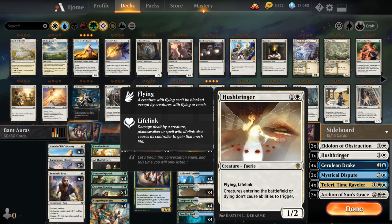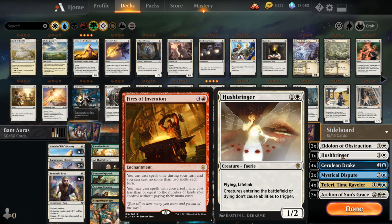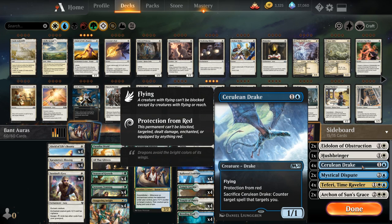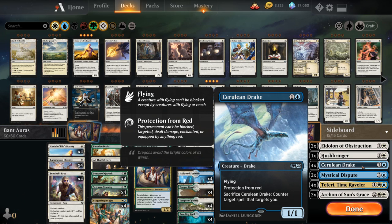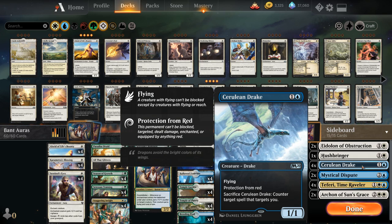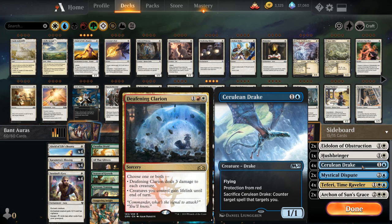We've got one copy of Hushbringer, which can come in against the new Thassa enter-the-battlefield decks and also against Jeskai Fires of Invention decks with a ton of ETB creatures like the various Cavaliers. Then the full playset of Cerulean Drake, which shines against mono-red — a two-mana flier with protection from red, so we can safely load it up with auras, block all their creatures, and also survives Deafening Clarion and can block Cavalier of Flame.